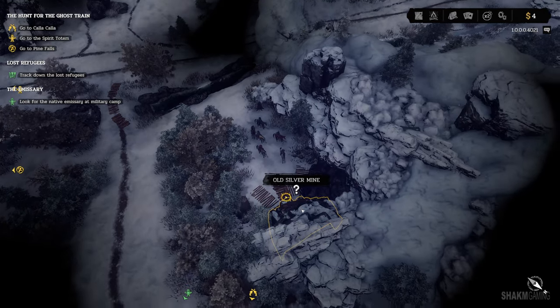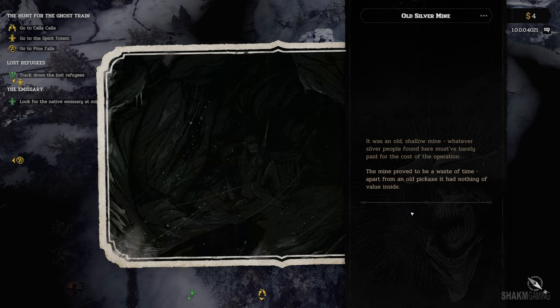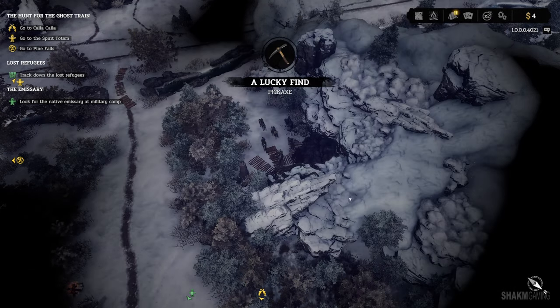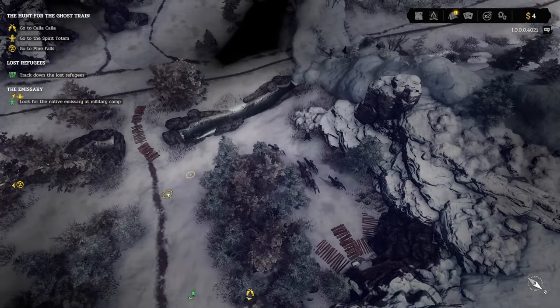What is this? Old silver mine. This game is packed with things to explore. It was an old, shallow mine — whatever silver people found here must have barely paid for the cost of the operation. Search the mine and get a pickaxe. The mine proved to be a waste of time — apart from an old pickaxe, it had nothing of value. A lucky find. Let's keep on searching.